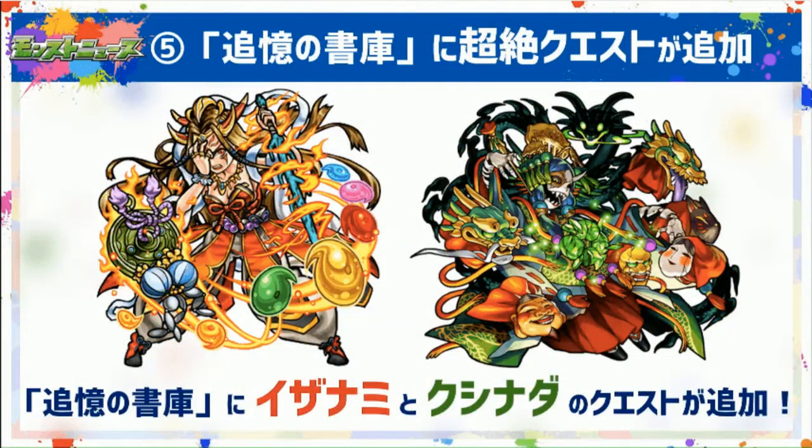Number five — this is pretty big. Izanami and Kushinada are both coming to the Library of Memories, so now basically five times a day you can run Izanami and/or Kushinada. That's pretty big for those who haven't max-lucked her yet. This really increases the motivation to do that, because now basically any time you want, you can run those quests. So thank you X-Flag for doing that.